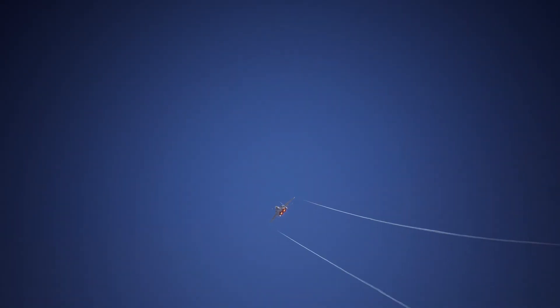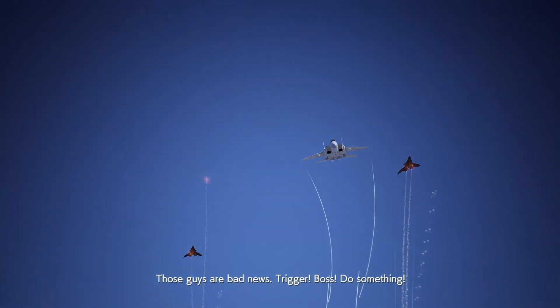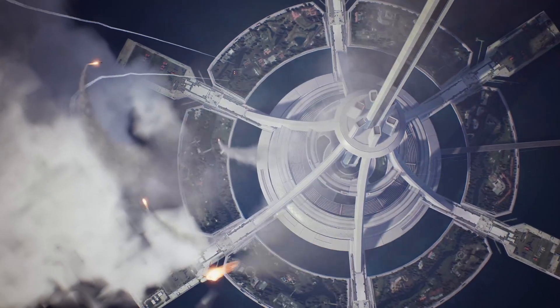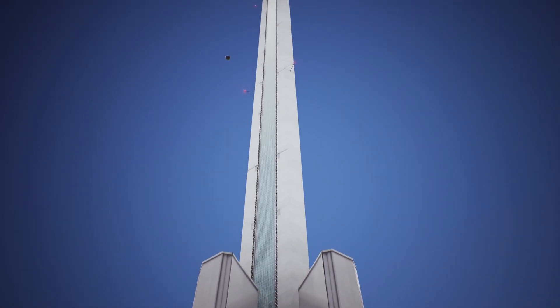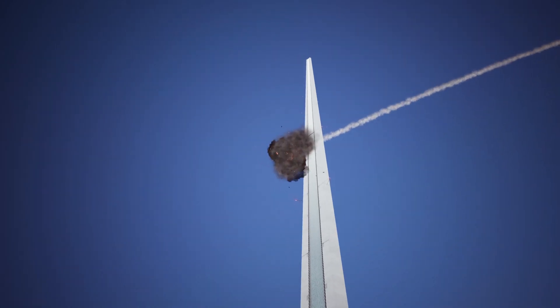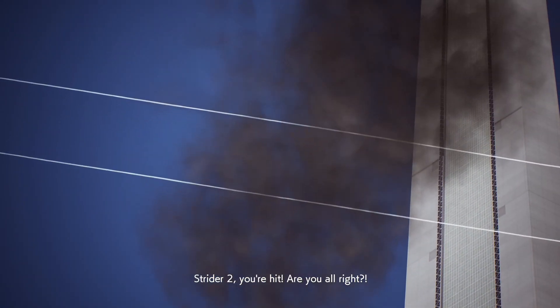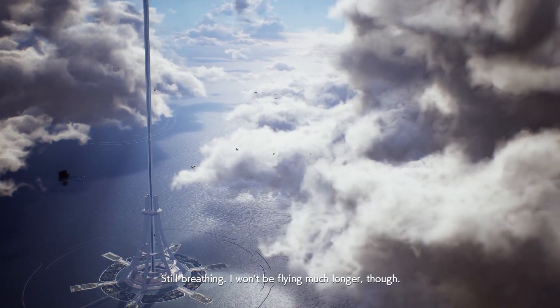Enemy on my six! Those guys are bad news. Trigger, do something! Strider Two, missile inbound! Cosette! Avril! They're headed this way! Get the refugees to safety now! Strider Two, you're hit — are you alright? Still breathing, but I won't be flying much longer though.